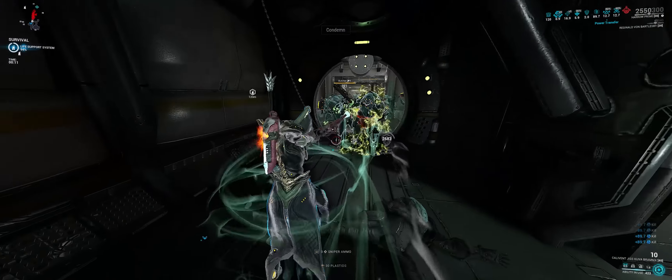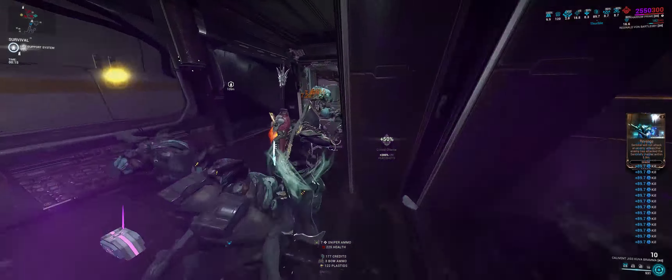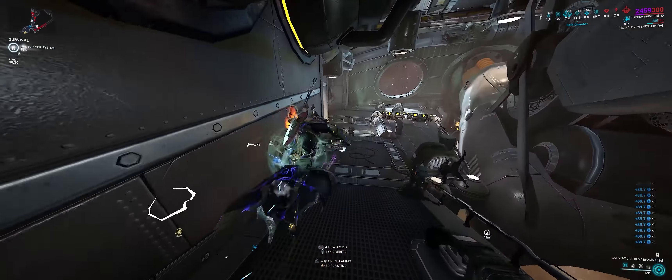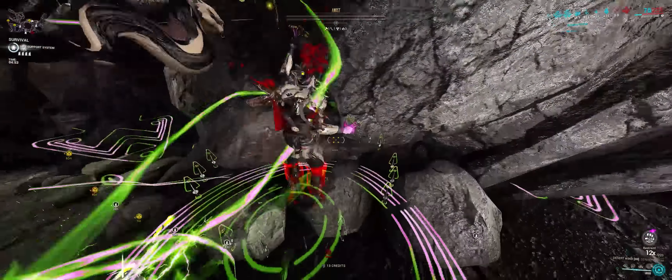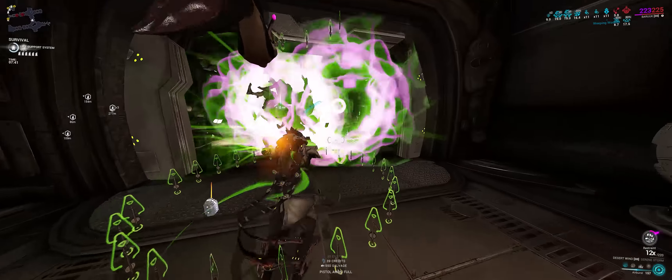Sticking with stupidly broken weapons: the Kuva Bramma. It's an AoE explosive bow that kills everything in sight without the need to reload — just think about that. Now onto Baruuk's Serene Storm: his fourth ability is the strongest exalted weapon in the game and has various ways to scale in damage.